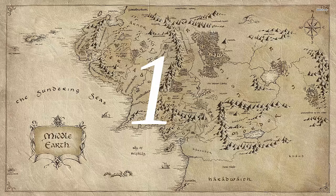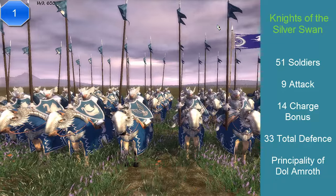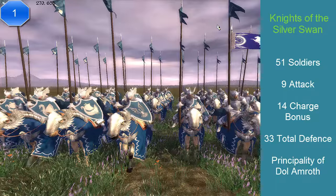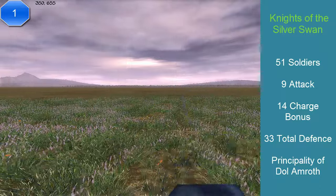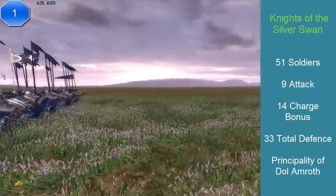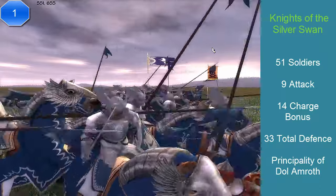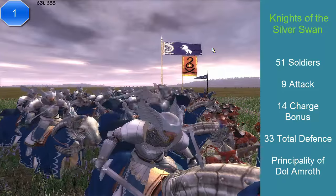At number 1 — you guys probably guessed it — we have the Knights of the Silver Swan. This unit comes from the Principality of Dol Amroth, and they have 51 soldiers, an attack of 9 — which may seem very low for the top unit — but a charge of 14 and a defense of 33, which is very high. It's very expensive at 1,728 florins. Its abilities are: inspires nearby troops, skilled against mounts, frightens nearby enemy infantry, a very powerful charge, and excellent stamina. It has a secondary weapon: the spear is 9, but the secondary is a sword with 12 attack damage. The morale is locked — they will never break. They can be strike, prolonged, or anything you want. So there you have it — that's why they are the top unit.